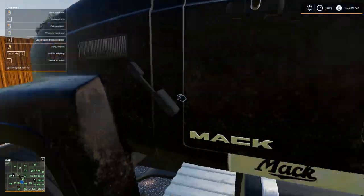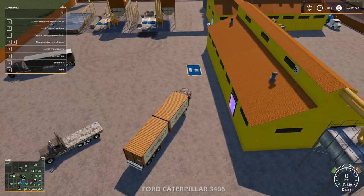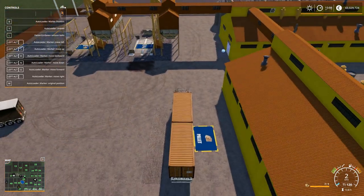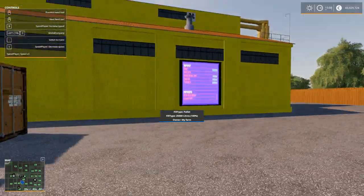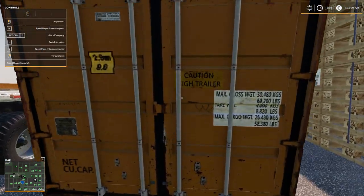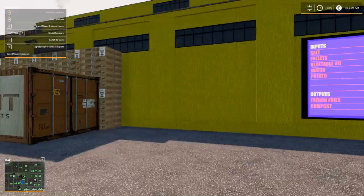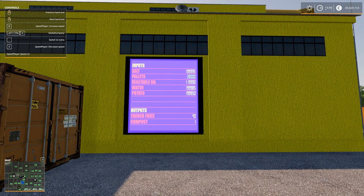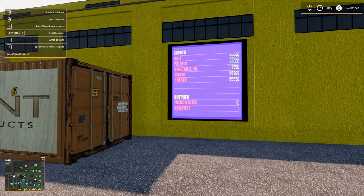What else do we need? Pallets go right there. Let's go over and deliver some pallets. There we go — 22,000, so there's room for 28,000. We're just gonna place this here. Now it's all running: salt, pellets, vegetable oil, water, and potatoes. And French fries — a little bit have been produced.